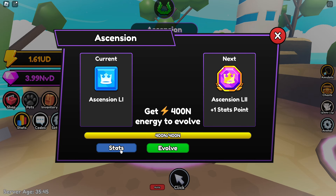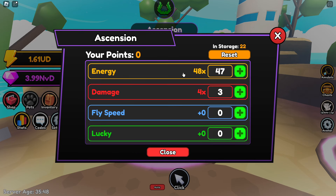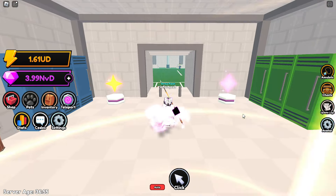Looking at the ascensions in World 5 — I have 22 resets stored. Right now I have 47 points in energy but only about 3 in damage and zero in the others. What I can do with these resets is exchange all those points into damage and swap back depending on what I'm doing. Every two days I can basically swap back and forth, which is really broken.